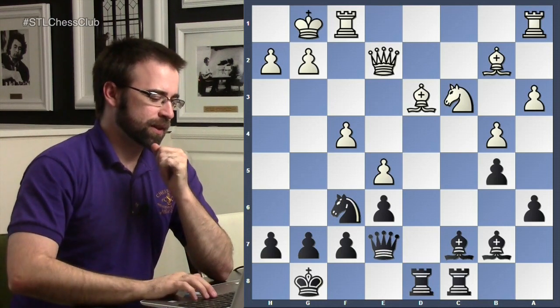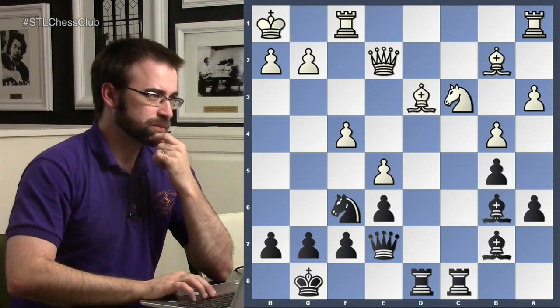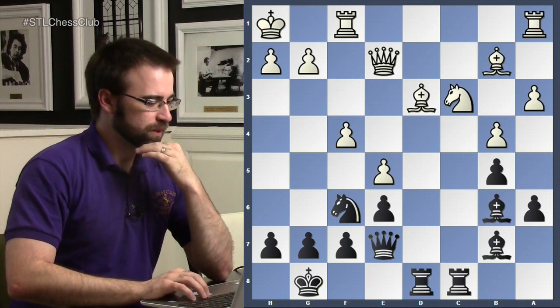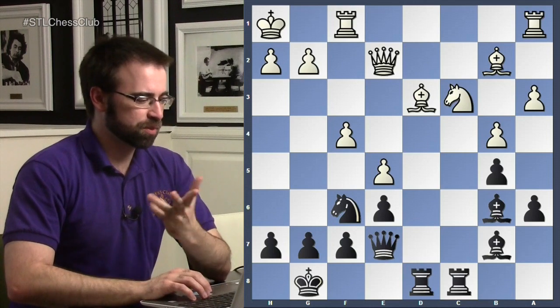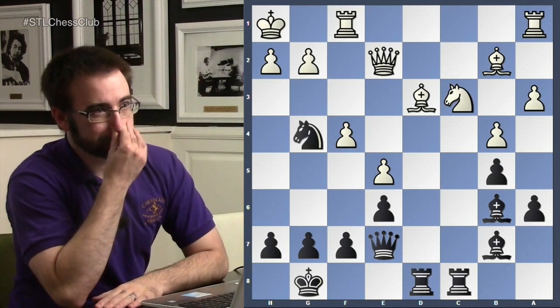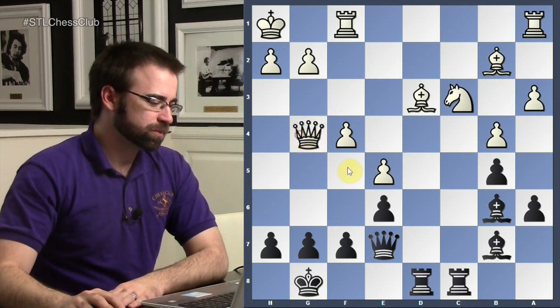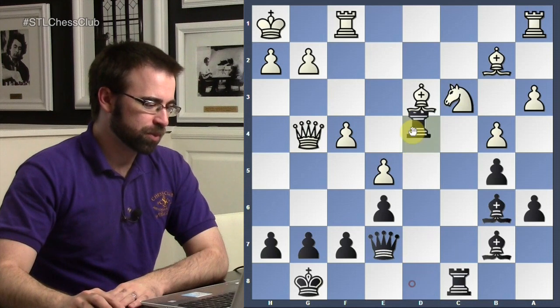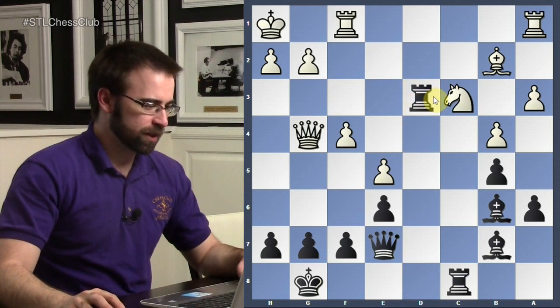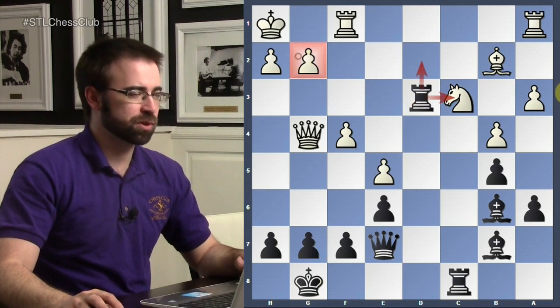In the game, Rubinstein decided to play check. Now instead of taking the bishop, white plays immediately rook to g4. If you take here, black takes the bishop and threatens to win material — and rook d2 looks pretty strong as well.